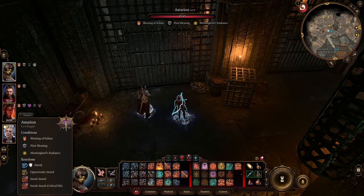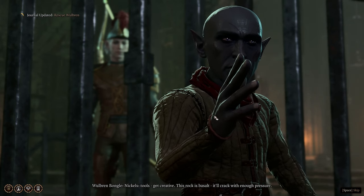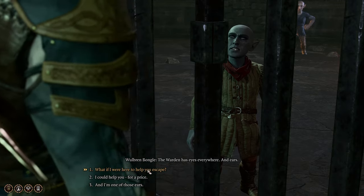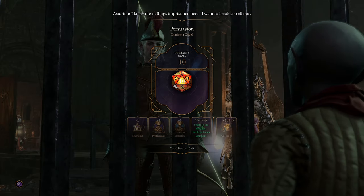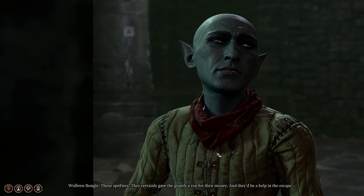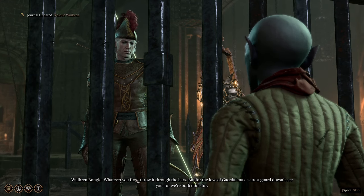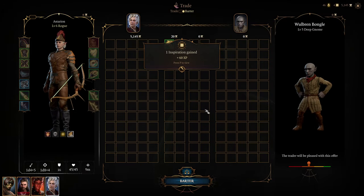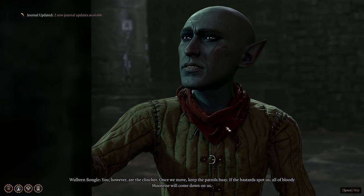Now we can talk freely with the prisoner. Normally if you don't push the guard away she keeps patrolling and you need a perception check or something. Talk with him — we are going to help him escape. The dialogue rolls aren't too complicated. He needs a hammer, so talk with him again right away, click barter, give him the hammer — now he's got it.